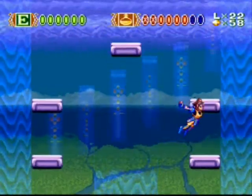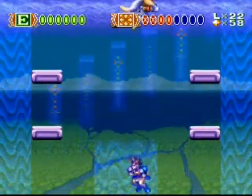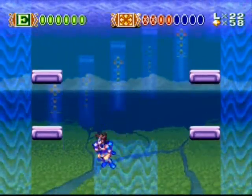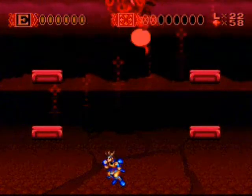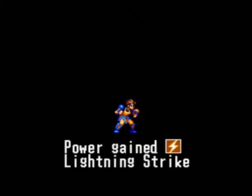Now this boss is easily abusable because — let me heal first. He has invincibility frames for a short second, so pretty much right afterwards you can hit him before he teleports again. So you can just keep hitting him. Right there he got hit with both shots — the horizontal and the diagonal and vertical. Pretty straightforward. And he gives you the lightning attack, which I think is the second best power-up in the game.